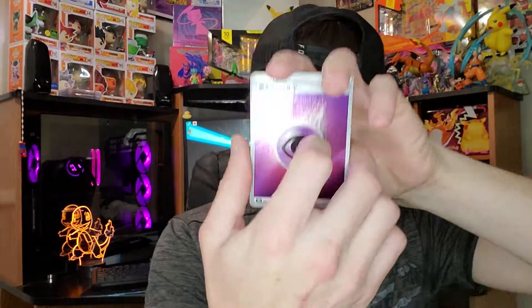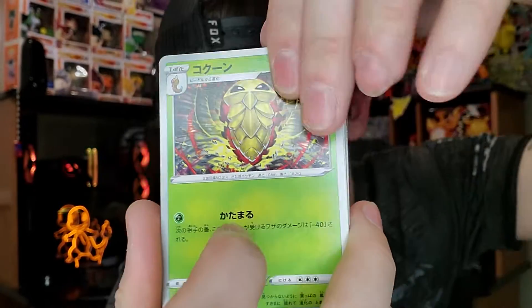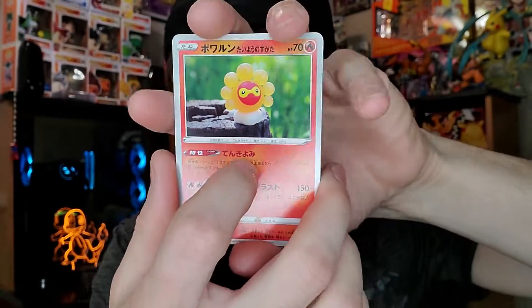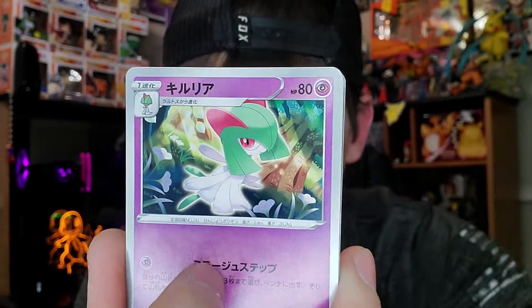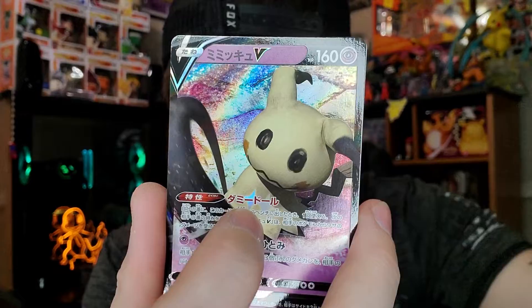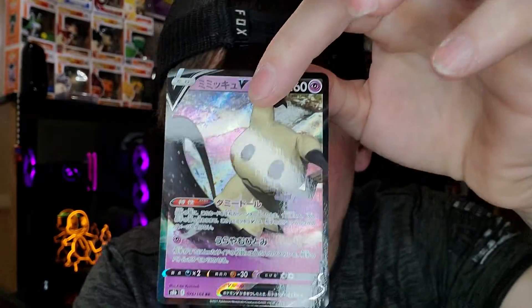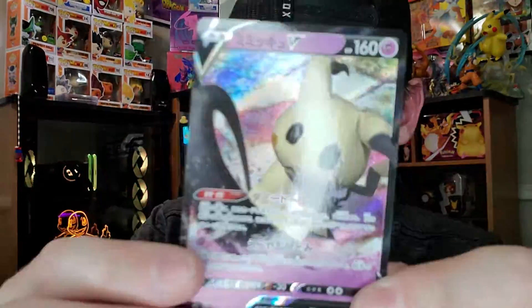Just in case you're wondering, there are 10 packs that come in this booster box. You can get them on Troll and Toad — it's like a hundred bucks, but the cards are worth it if you get some good ones. I've been waiting about a week and a half to open this. Let's go — Mimikyu! I just pulled this English version the other day.